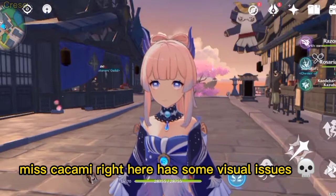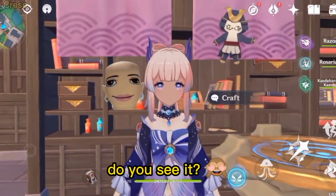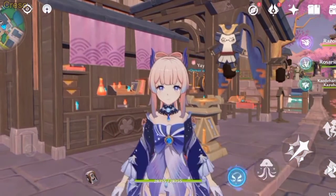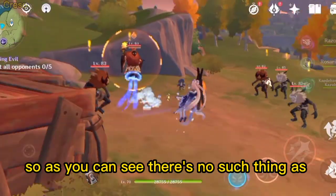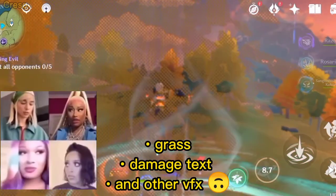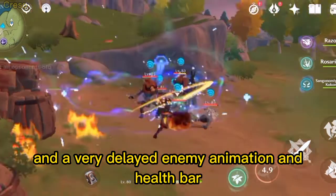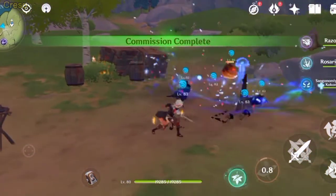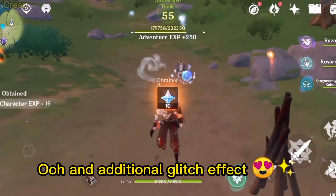Miss Kikami right here has some visual issues. Do you see it? Like low quality settings gamer. So as you can see there's no such thing as grass damage text and others, and a very delayed enemy animation and health bar. Ew, and additional glitch effect.